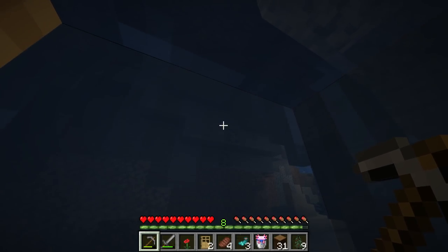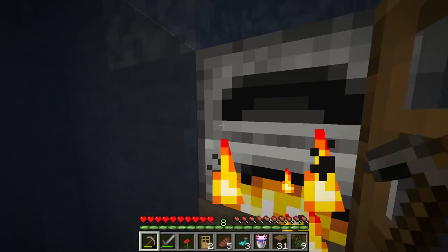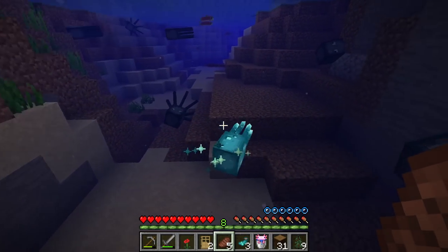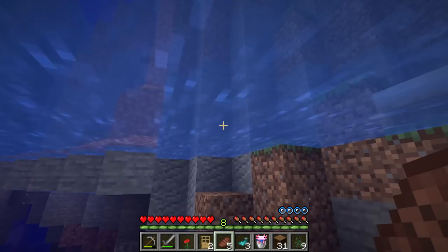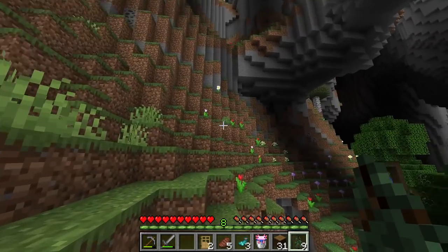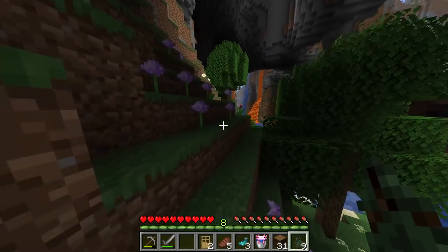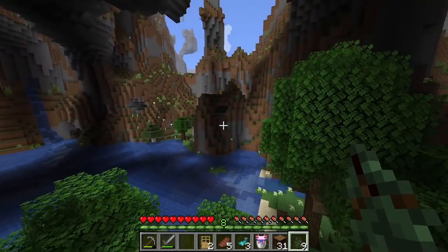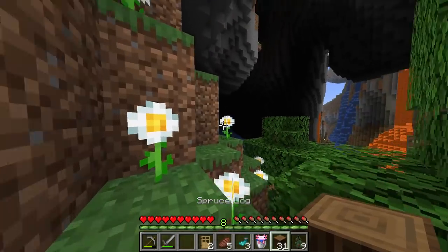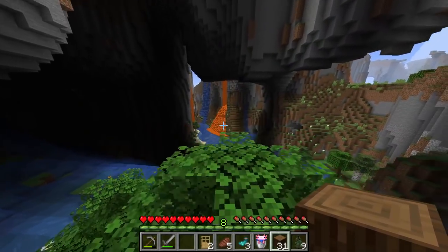We could actually stay in this cave, but no — we're going to have a nice cliff house, because that's the point of the amplified terrain. Look at this guy — he's all shiny, look at you! Now, how are we going to get up there? Wow, look at this place! I've got a feeling we have to build our house here — this is looking really cool and we're in the flower forest! This looks awesome, this looks really really cool. I want to find a nice flat spot on the mountain.